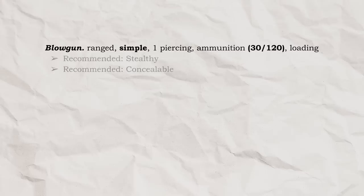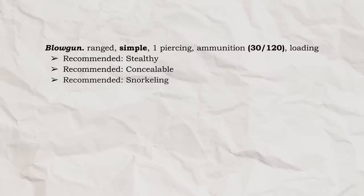As recommended new properties, we have Stealthy and Concealable, which I just shared a minute ago, Snorkeling, which is really just a utility feature I described in the previous video about blowguns, and our first new one for this video: Finesse Con!